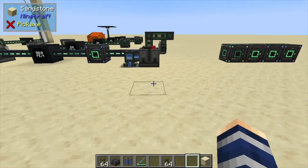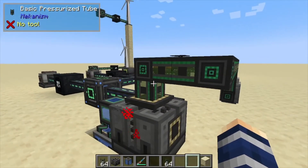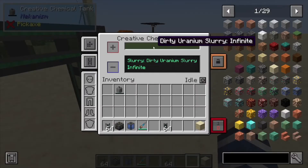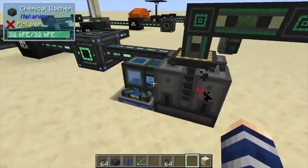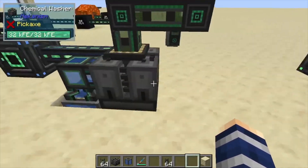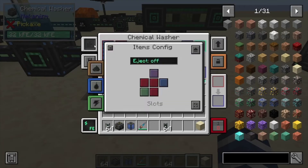Hey, Minecraft Mentor here, and today we're going over the chemical washer. We have this inputting from the top — that is a uranium slurry right here. We've also got water importing from the side, and then we can export from this side too, depending on where you set your configs, whether it's input/output or output only.